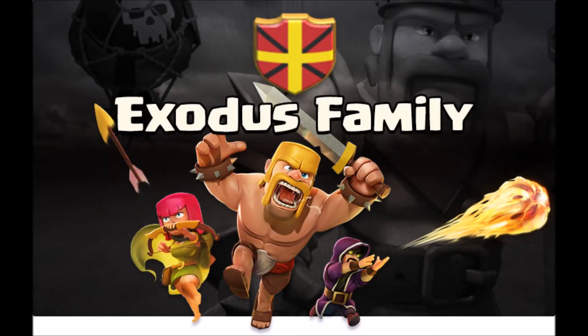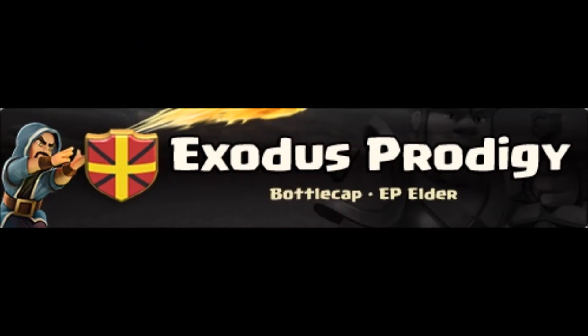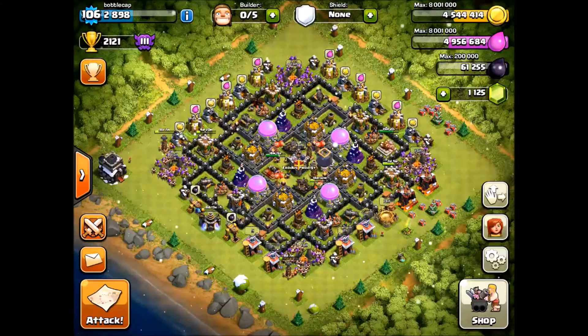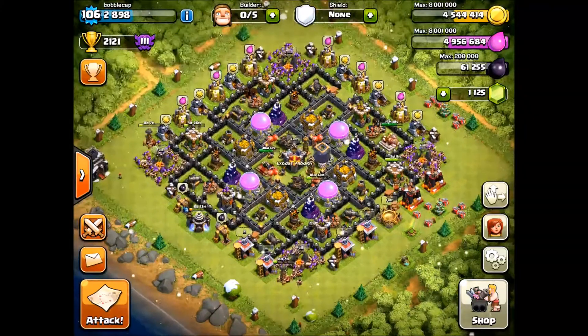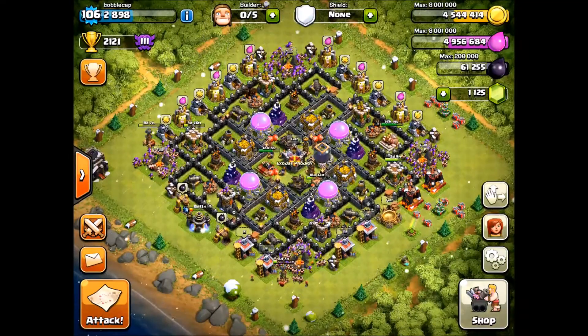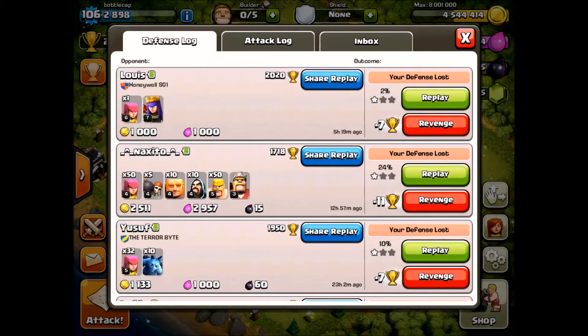What's up everybody, this is Bottle Cap here from Exodus Prodigy. Today I thought I'd show you a little bit about my farming strategy. It's my base, town hall nine, almost max — working on those Lego walls, they're a beast, but I'm getting them one at a time. Every day helps.